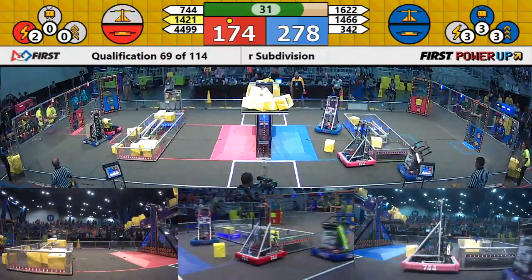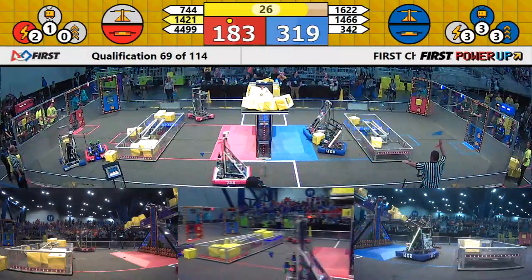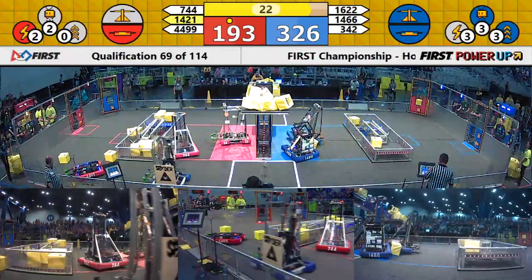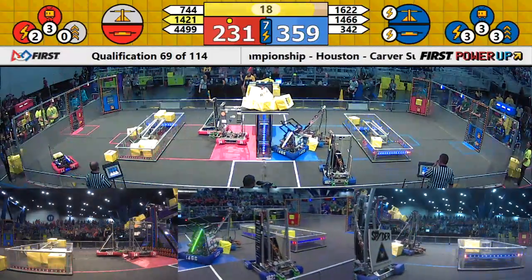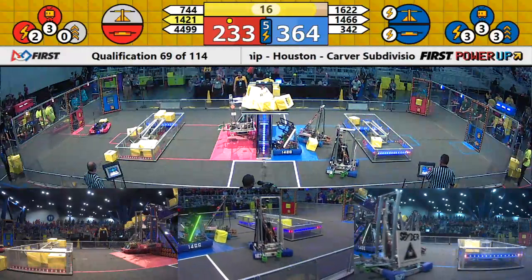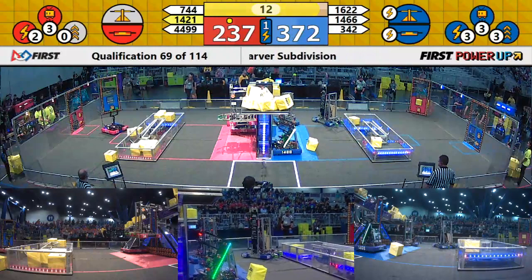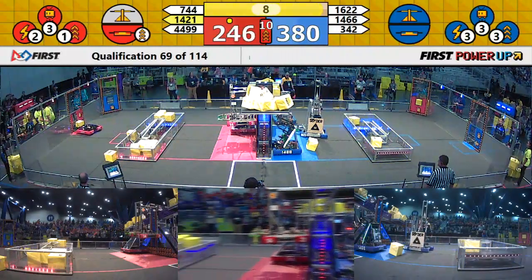As we enter the end game, Blue Alliance has a lead, 280-175. Blue Alliance has played their levitate power up. If they get two robots to climb, they can get an extra ranking point. Looks like they have two robots getting in position right now. Blue plays their force power up with three power cubes — they already own both their switch and scale, so they don't need it. It just prevents the Red Alliance from playing their power up.